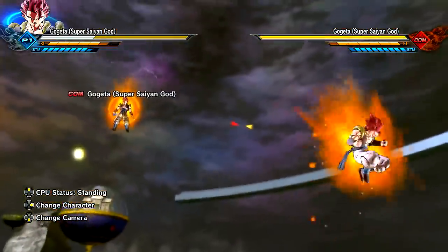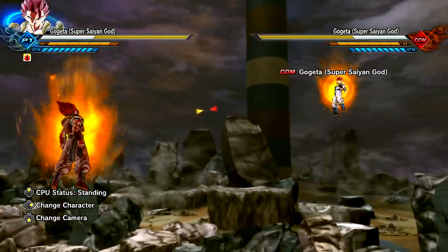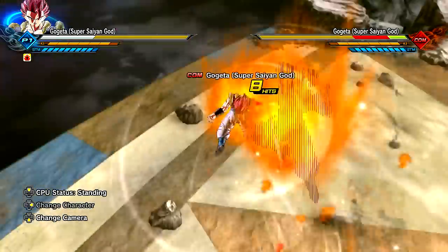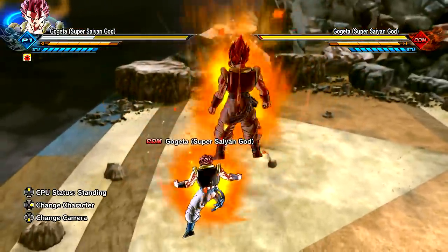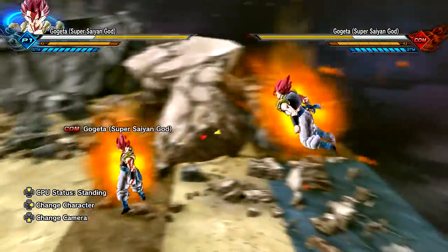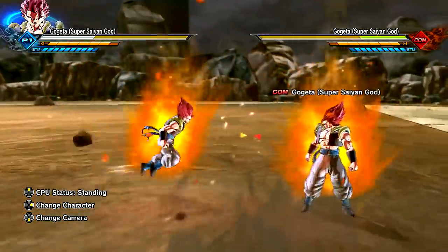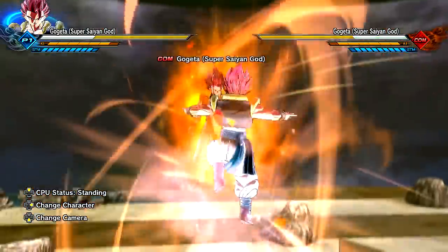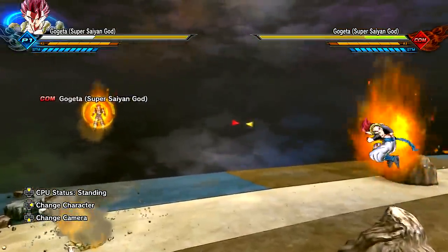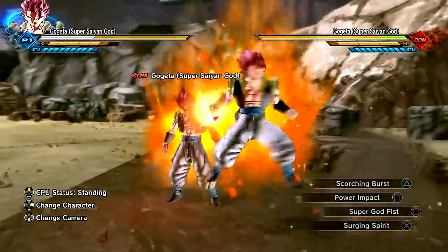I want to try out this Power Impact here. It just looks so cool on Gogeta. He gets that little burst — is that stamina or a power increase? I would assume it's an increase in power since it's called Power Impact. I never really get into the details for these skills. We also have the Super Godfist, which sometimes works and sometimes doesn't — it gets a little glitched out. You've got to be careful with the moves you give characters because sometimes they don't always work, especially Godfist.